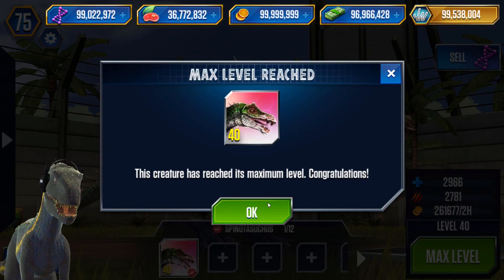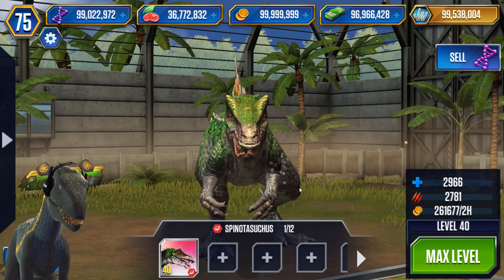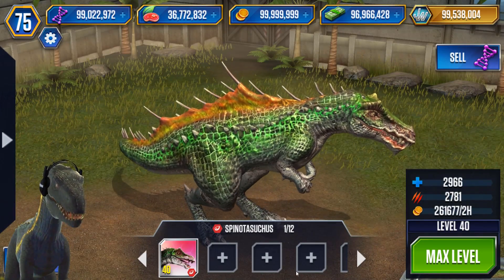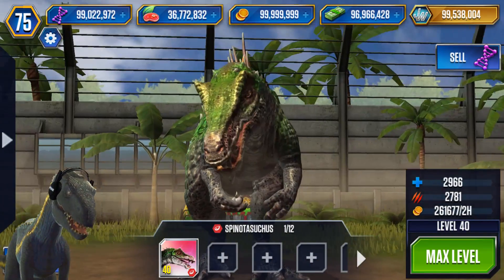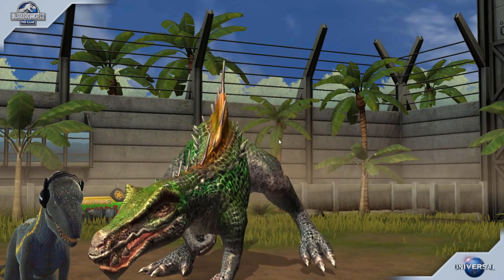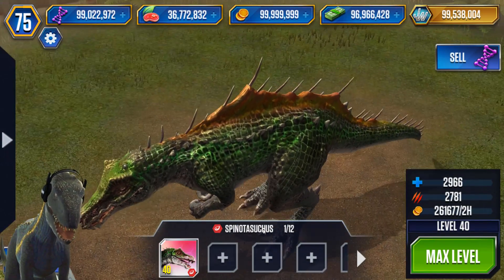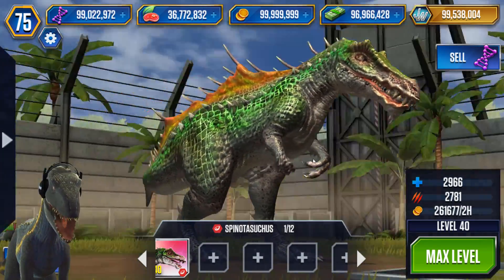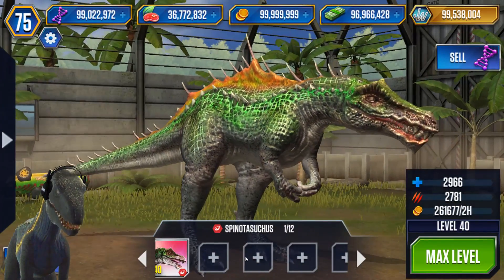This creature has reached its maximum level - congratulations! We can still sell it for 200k+ DNA if we wanted to, but we won't. Almost 3k health, almost 3k attack, and over 250,000 coin in only two hours. It has a sharper look on its head - really like this design. It has a very amphibian look, which makes sense given the Kaprosuchus component. Very cool super hybrid.